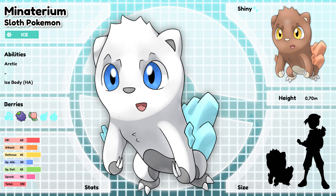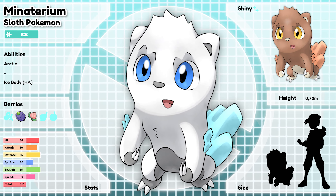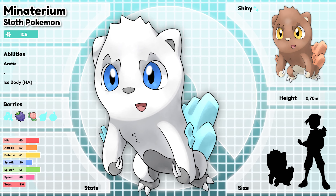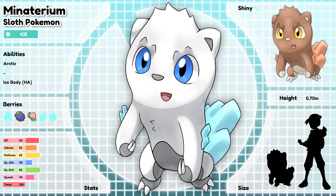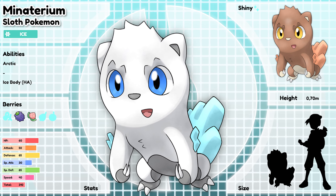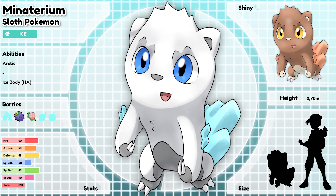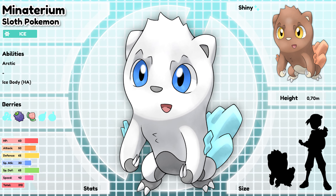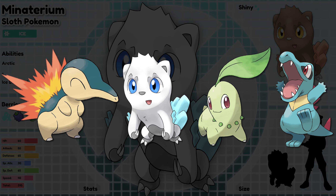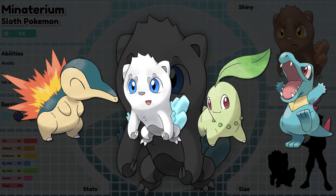Minaterium, the Sloth Pokémon. These Pokémon link up their arms to form a chain of many Minaterium, and swing from tree to tree to get around faster. They have even been spotted to use this technique as an attack. Minaterium's favorite hobbies include sleeping, eating, lazing about, and sleeping even more. They are very lazy creatures who spend most of their life unconscious. Its ability Arctic powers up Ice-type moves when the Pokémon's HP is low. Although this design is extremely cute, it is however my least favorite of them all. This might be because I was actually rushing to get this one done, and I'm not even sure if it blends in properly with the other ones from this region either.